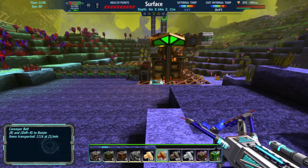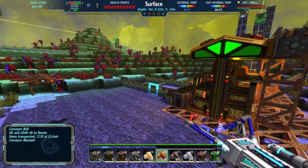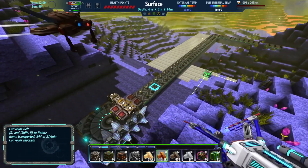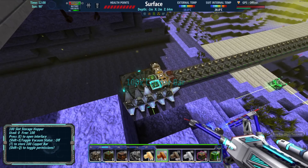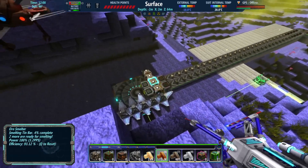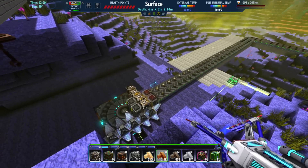So last episode we worked on a couple things. We started getting these elevators working, these lifts, and you see we're offloading some tin and some copper right here, and then we moved those all the way over through this mountain to a somewhat permanent smelting location. Eventually we'll get iron and lithium over here too.